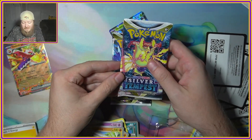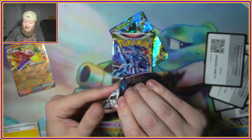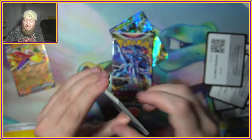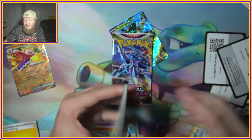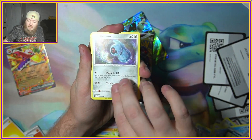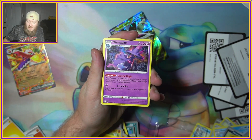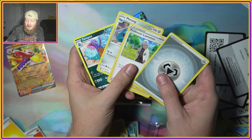So far, 0 and 2 on these packs. We got Beldum, Baltoy, Sunkern, Flaaffy, Rapidash, and Mismagius for the holo.